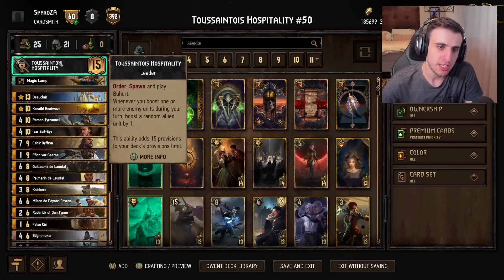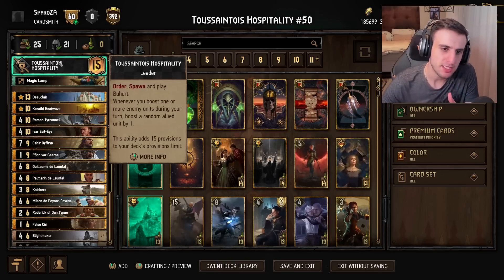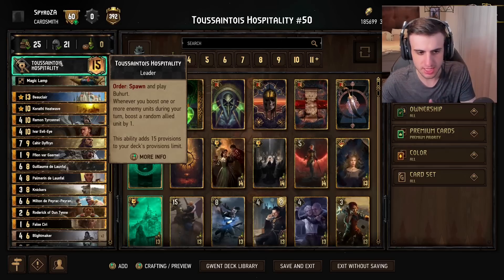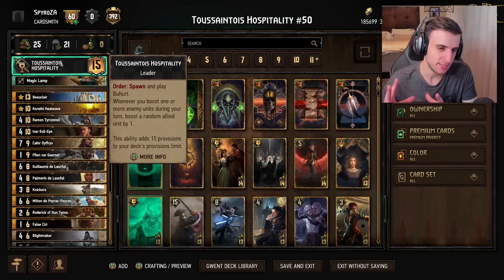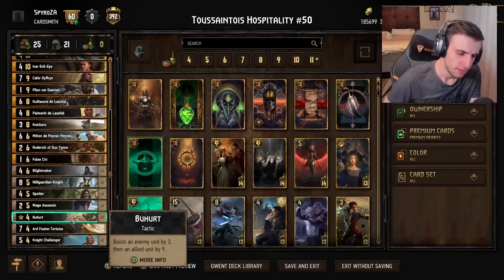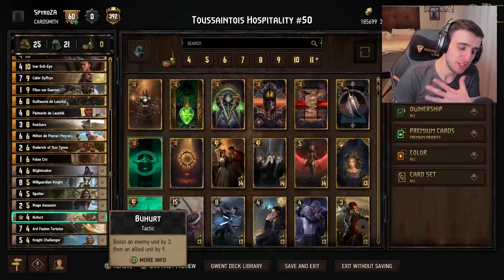So what does the leader ability do? It's called Toussaintois Hospitality. It has a passive and an active. The passive is that every time you boost one of your enemy units, you get one boost to a random allied unit. There are obviously going to be a lot of cards boosting enemy units, so this passive will get roughly seven or eight points on average throughout the game. The active ability spawns and plays a Buhrt. Buhrt boosts an enemy by three, then boosts an allied unit by nine. You might think that's only worth six points, but it's worth seven because of the leader passive, and boosting an enemy unit is often beneficial for you — making this card very often a 12-point play or more.